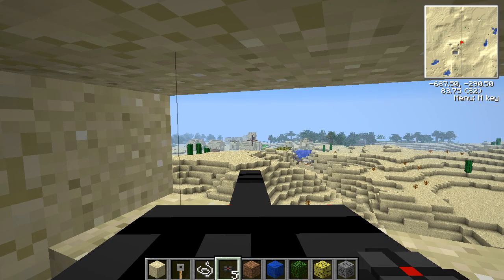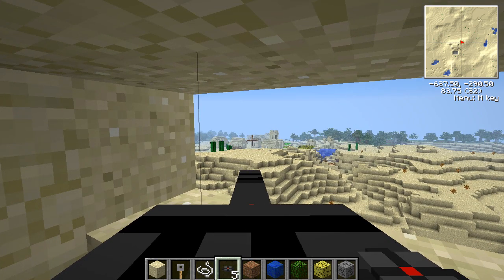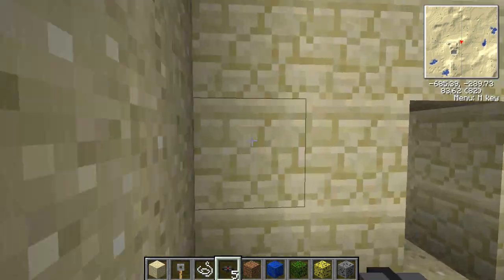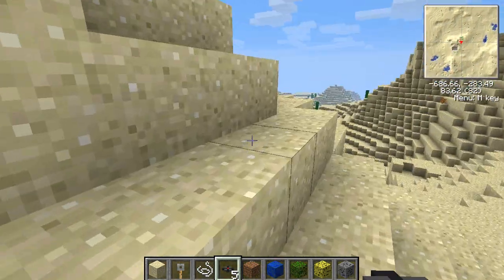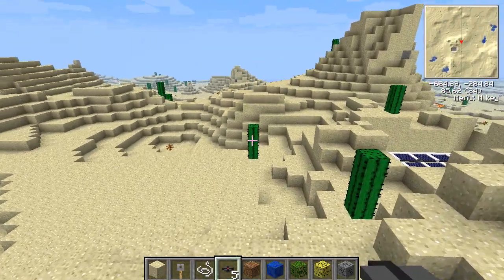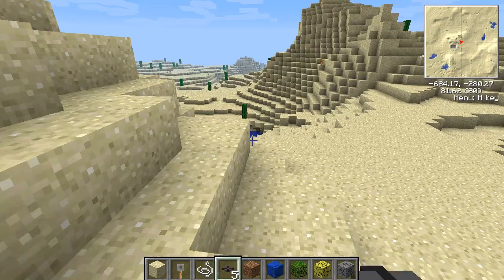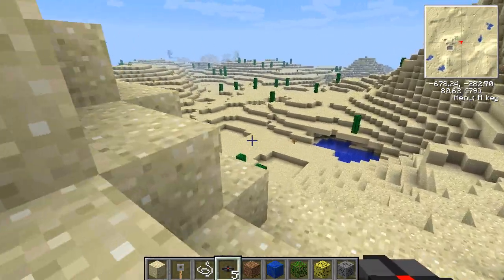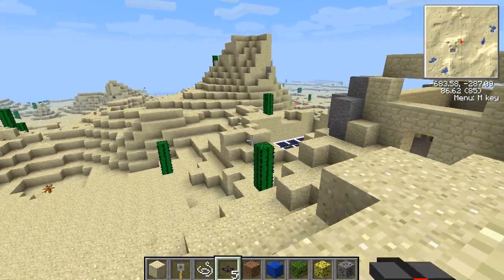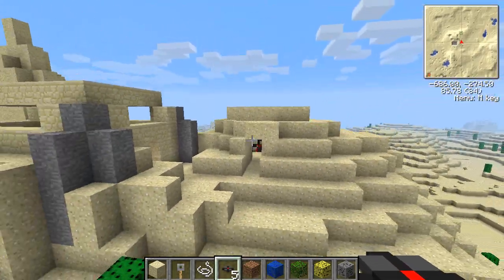Hello everybody. I'm just scanning the surrounding areas and I've just realized that they are sending out parties into the desert to try and find me. So I'm thinking that we should maybe try and set up some traps, secure the surrounding areas, make sure none of them can get into my base area. I shall go over and show you what I have prepared for them.